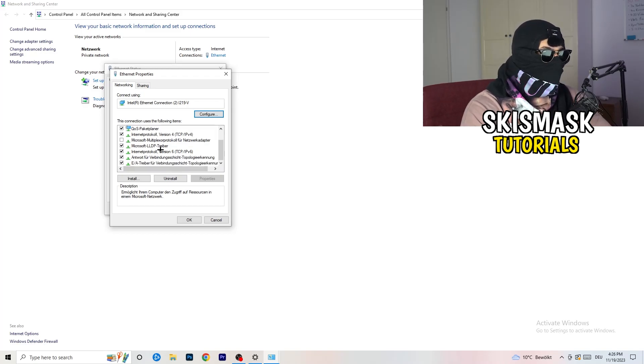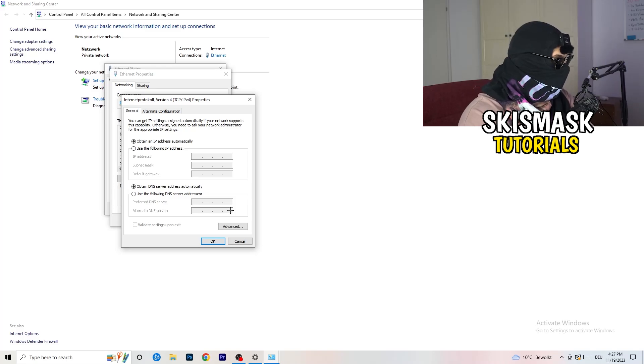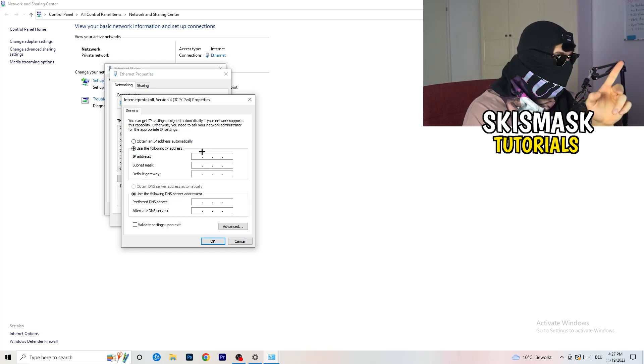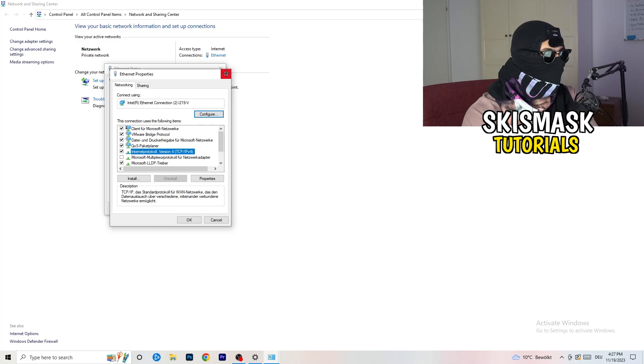Again, you can only access Properties if you have administrator mode on. Scroll down to Internet Protocol Version 4 and open it. Select Use the following DNS server addresses and type in your DNS server address — you can Google your DNS server address to find the right one. A common option is 8.8.8.8 for Google's DNS. Afterwards, click Apply and OK.